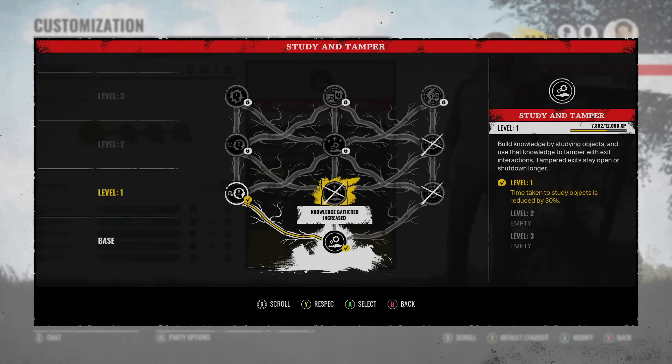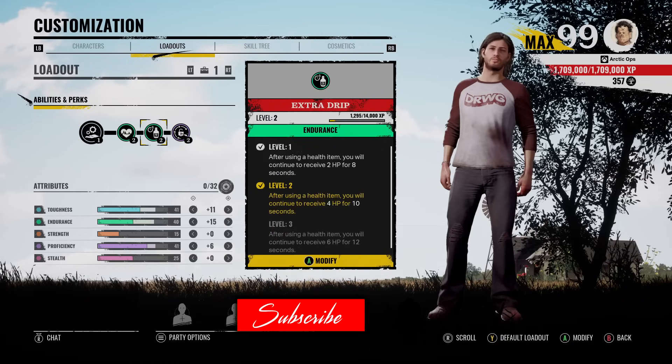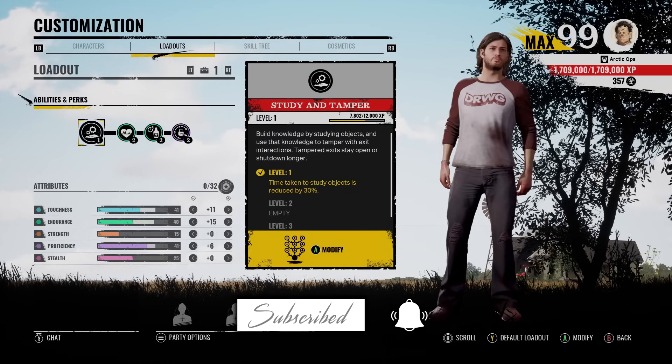What I can't wait for is to get Danny's ability to level 3 because I want Instant Study — this will make you instantly study objects with a tap of a button. I know some people say there's no point gaining knowledge because you can just manually tamper objectives like picking a lock. But once you have this level 3 perk, you're going to be inspecting everything and gaining knowledge instantly. Alright, enough rambling. This is the loadout I'm rocking. Hopefully you guys enjoy the games. Let's get it.